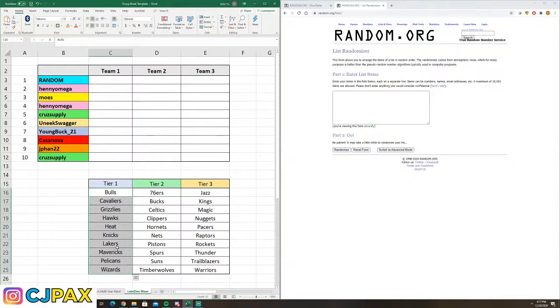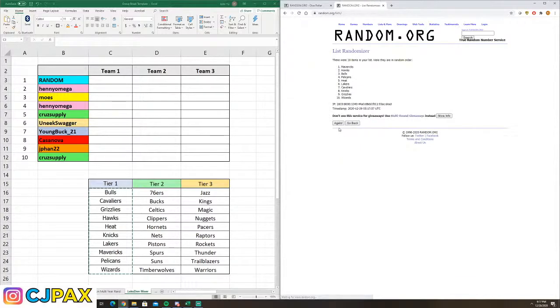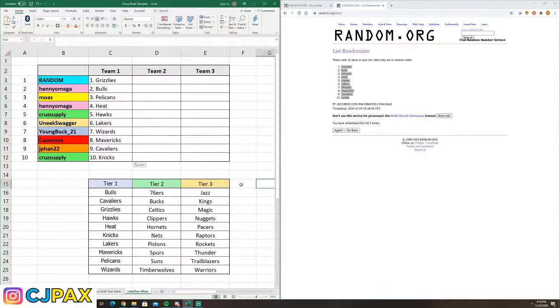The dice roll is a 5. Here are your tier 1 teams. Double check: 1 plus 4 is 5. The Grizzlies go into the 1 spot and Pelicans go to the 3 spot. Congratulations to the closer and some breaker love to Moze.